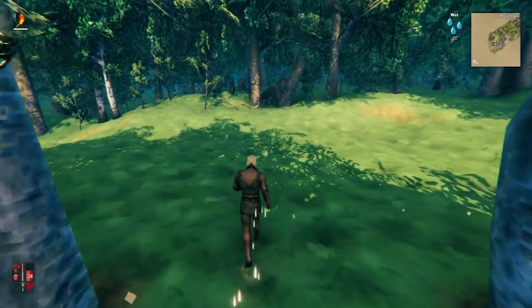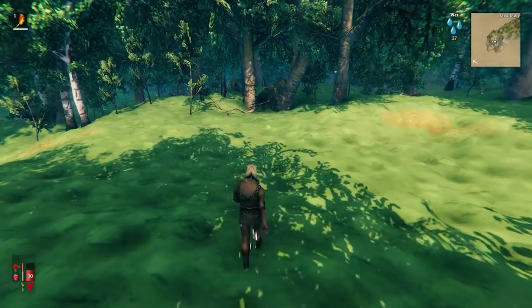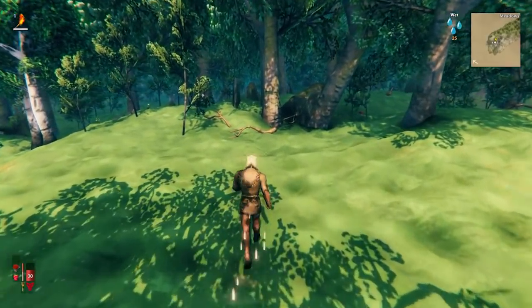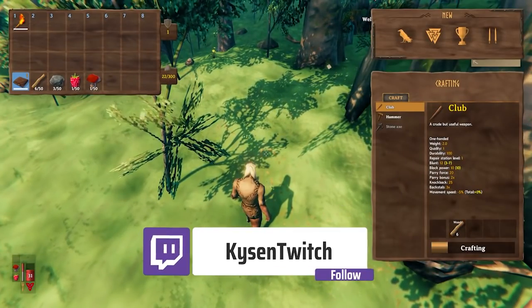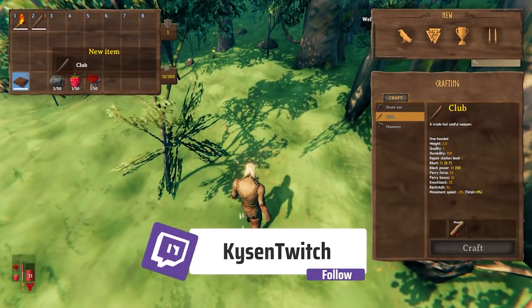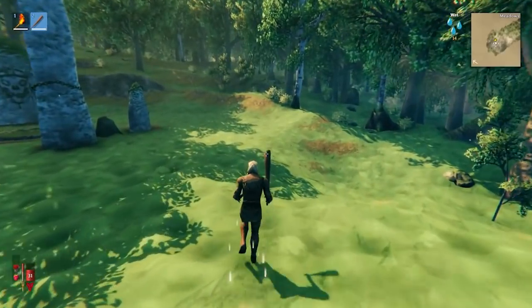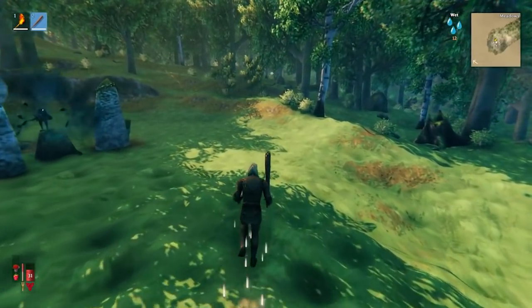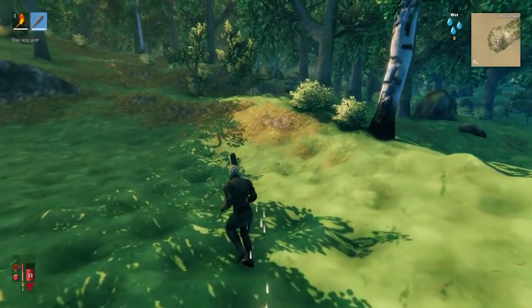The first thing you want to make is a club. A club requires six wood — we currently have four, but you'll always find a couple of branches lying around near spawn. Go ahead and grab enough until you can make that club, as it will protect you and enable you to kill things. Press two to equip it. You should kill everything you see — deer, neck, and boar — but in particular the deer, and I'll show you that in just a second.